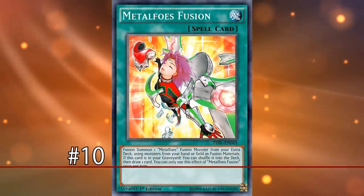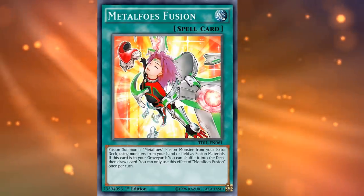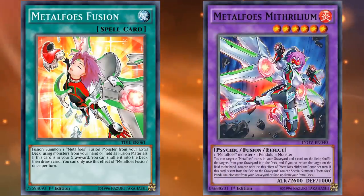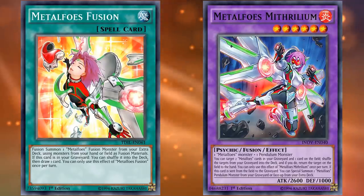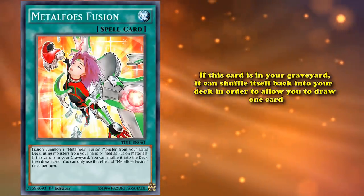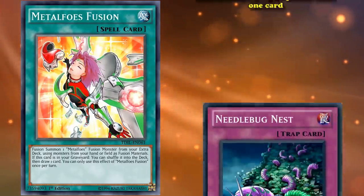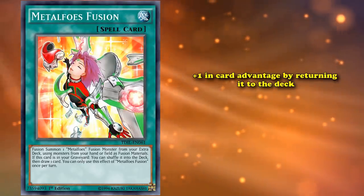At number 10, we have Metalfoes Fusion. This one is kind of a soft number 10 spot, because this is the archetype's Fusion spell card, which is definitely used in order to get out their Fusion Monsters. However, this card is also a Garnet for pretty much every other deck that plays it outside of Metalfoes. It definitely sees competitive play in decks that are not Metalfoes, because this card actually has an excellent Graveyard effect, where if this card is in your Graveyard, it can shuffle itself back into your deck in order to allow you to draw one card. So if you just accidentally mill this card to the Graveyard, you just went plus one in card advantage by returning it to the deck.